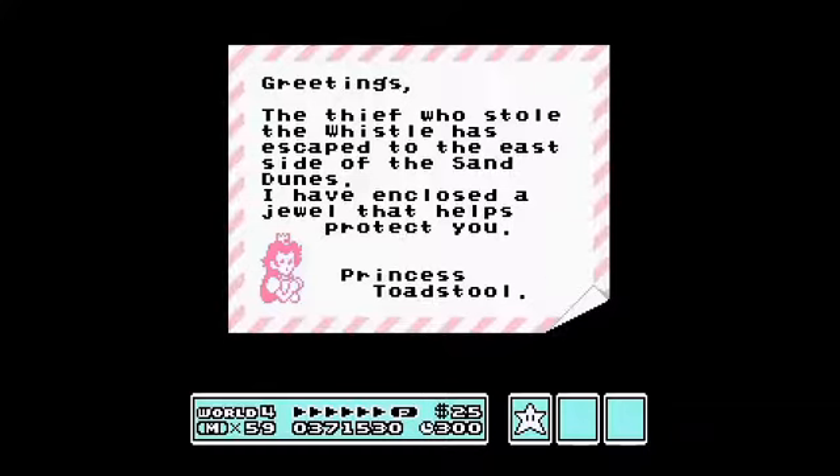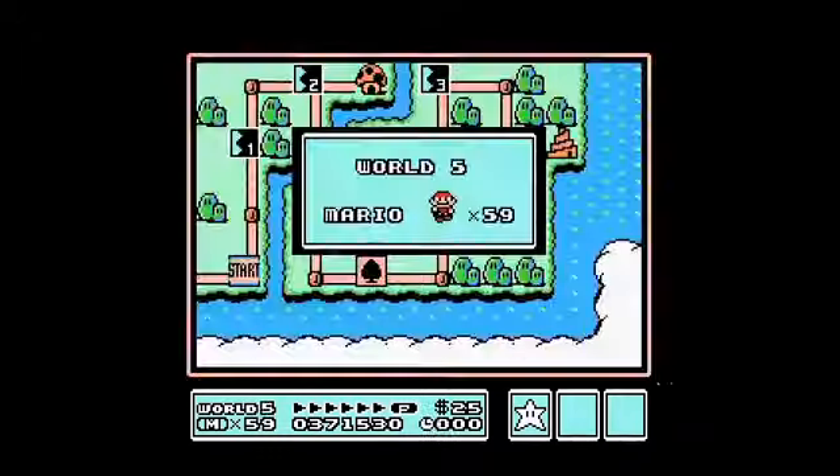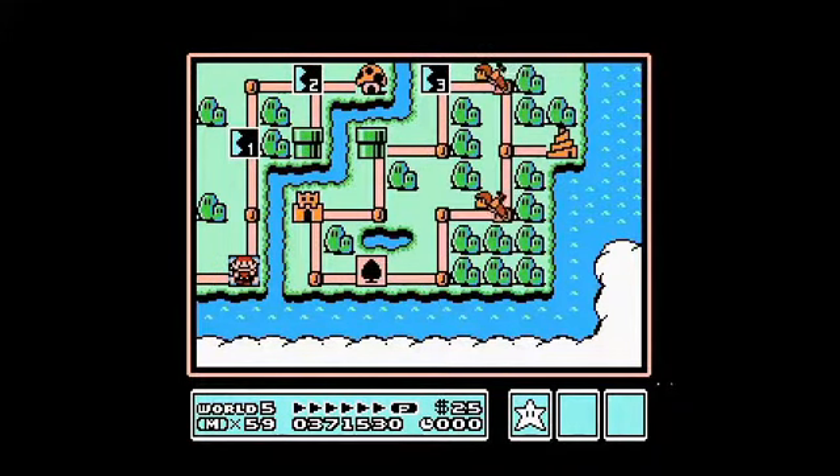The thief who stole the whistle has escaped to the east side of the sand dunes — I'm assuming she's talking about World 2. Alright, we got a P-Wing. So here we are, World 5. Let me listen to the music too. This actually sounds nice. So next time when we come back, we are going to be doing World 5. It looks like we have four levels this time, just like last time. This is supposed to be the Sky World, and I've heard that this, along with World 7, is one of the toughest worlds.